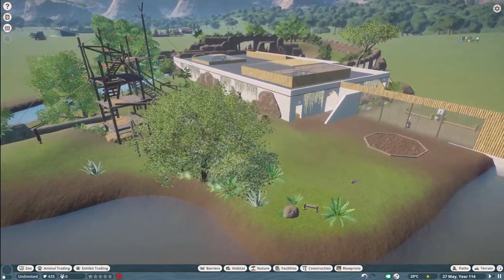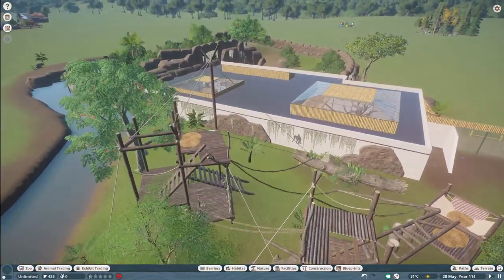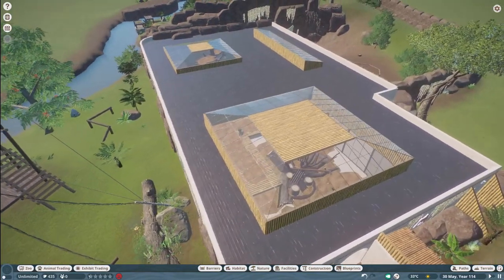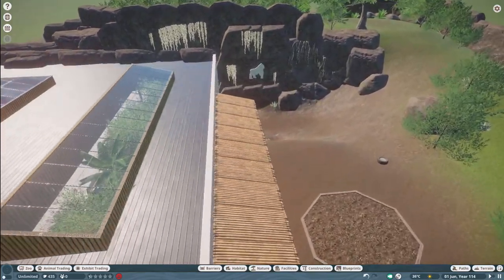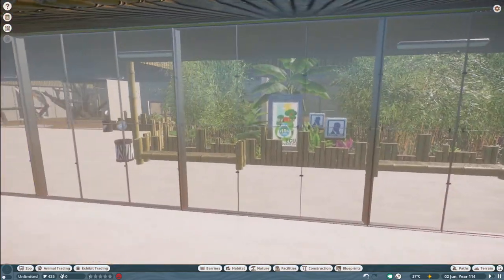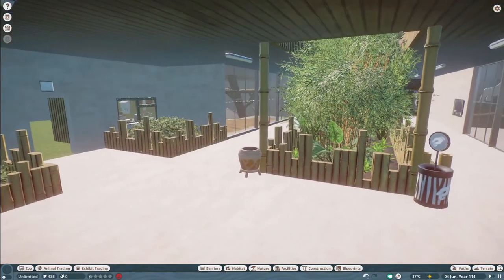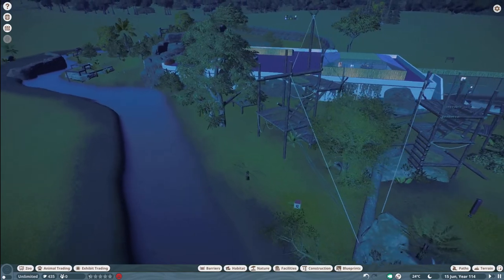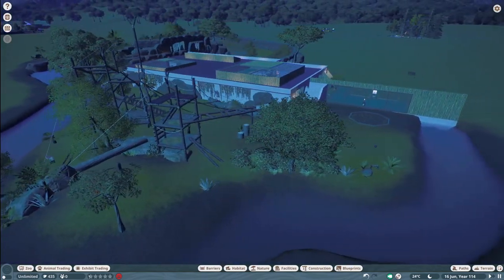Our next piece was made by Doss Hughes. They call this Gorilla and Chimpanzee Bonobo Habitat. You can bring this into your zoo for right around $4,000. Thank you so much, Doss Hughes, for bringing this very nice habitat to the Steam Workshop.